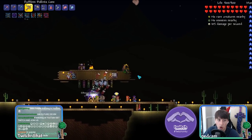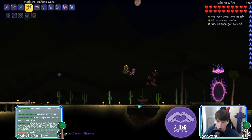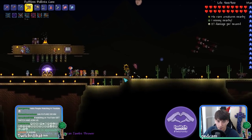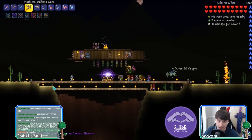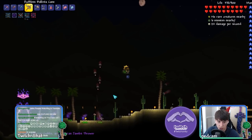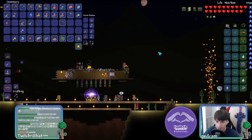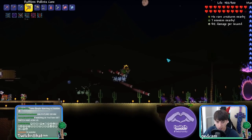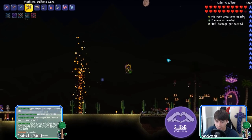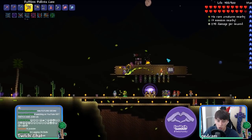Let's get started. Got all our NPCs here. We've got our upgraded Ballista Cane and some Traps as well. Hopefully our NPCs don't run into them, but you know how they are - they have a mind of their own. I don't have to worry too much about the Traps because they don't do that much damage. Let me turn down the sound just a tad. Look at this - the Traps doing work already.